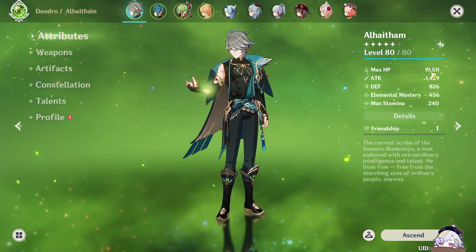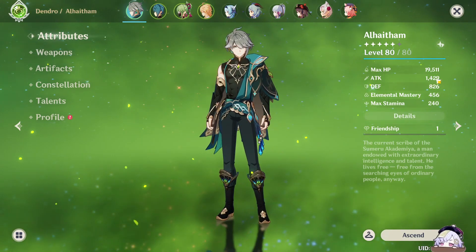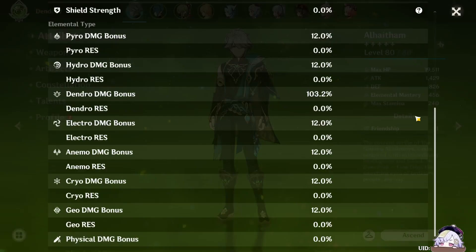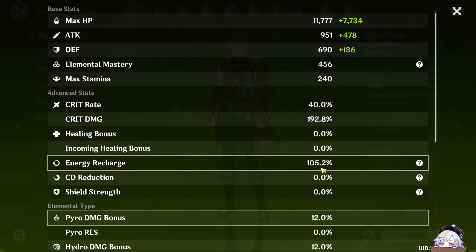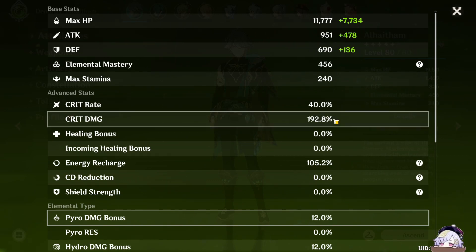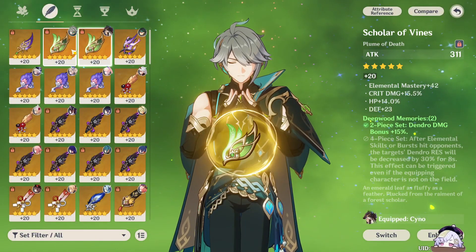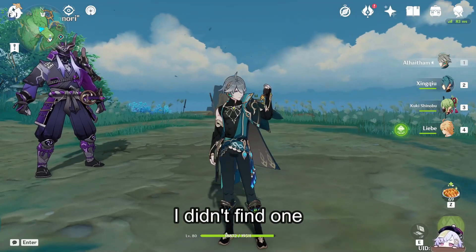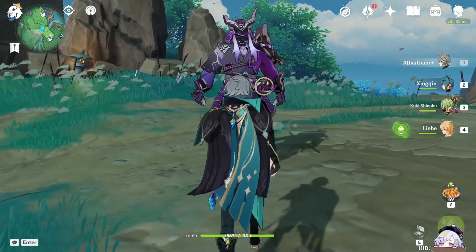So for now, his stats are: HP 19,511. Attack is now 1,429. Defense is 826. EM is now at 456. Crit Damage is at 103, energy recharge at 102 — we're probably going to add more. I'm going to be switching in a dendro character to make up for the energy recharge. As for the crit ratio, we got 40 over 192. So I ended up switching Kokomi for the dendro MC. Let's give it a shot.